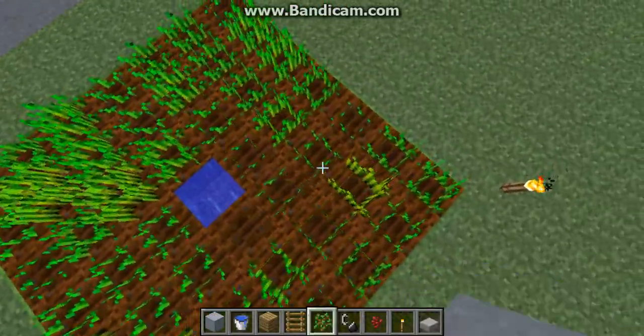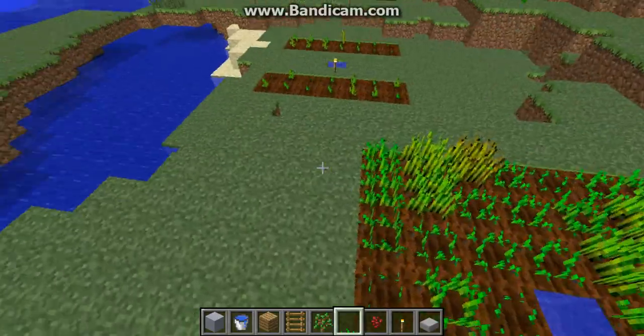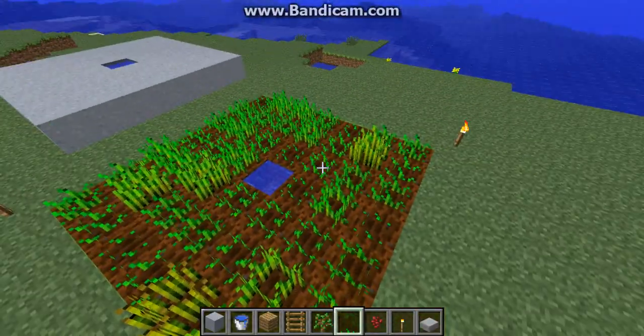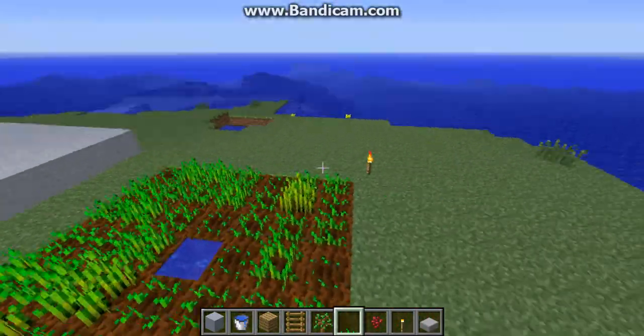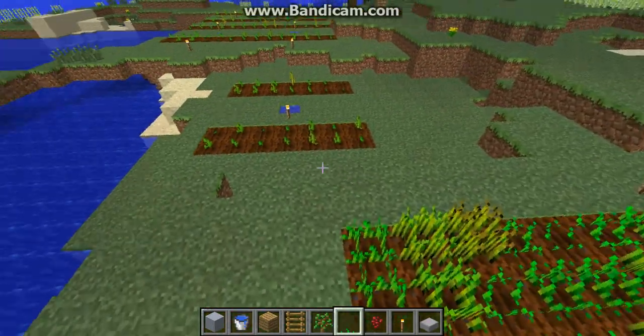This is the largest farm you can make with a single water block. This is enough wheat to feed probably two or three people continuously playing on easy mode. You're also going to want to farm animals — I'll show you that later. This is only about farming plants.